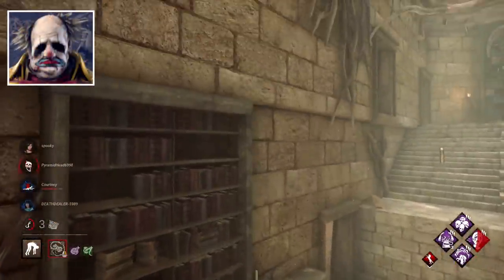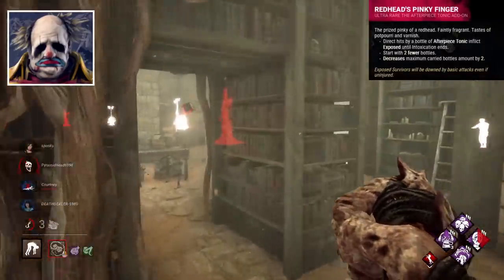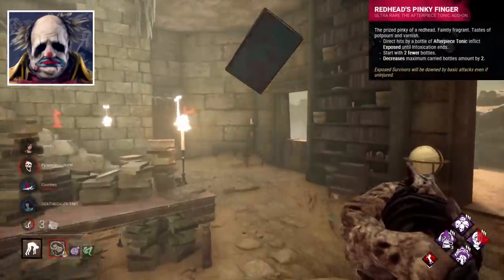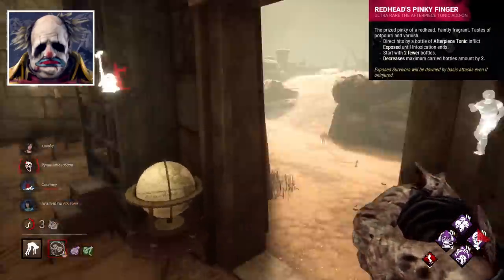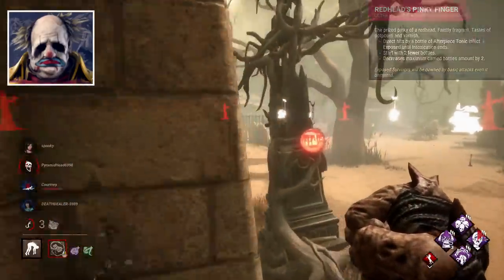Clown's best add-on is undoubtedly Redhead's Pinky Finger. Hitting a survivor directly with a bottle makes them exposed for the duration of intoxication. Really strong add-on, particularly paired with Clown's slowdown power.